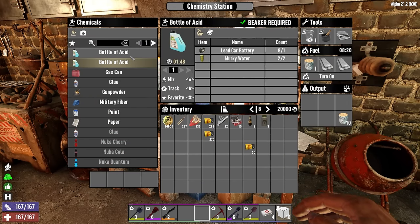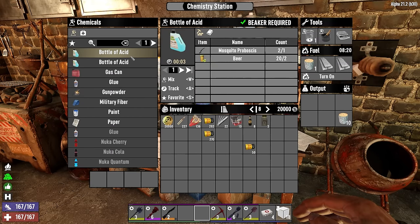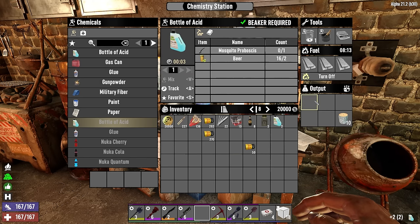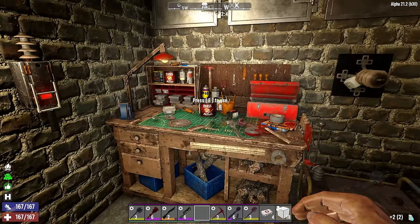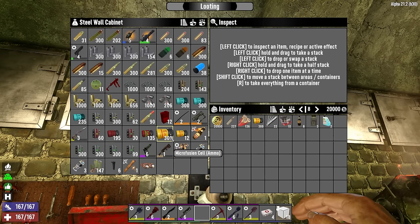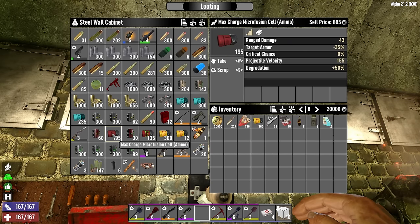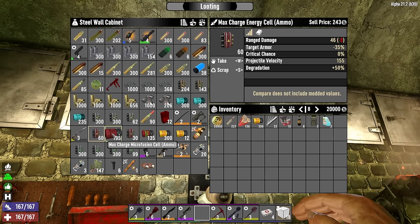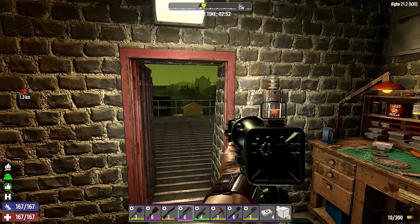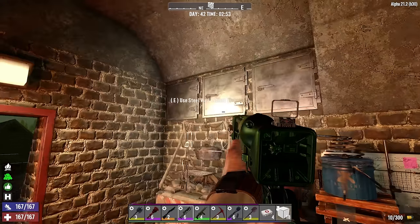We can make acid over here — the recipe is either a car battery and some murky water, or a mosquito proboscis and beer. I could part ways with the two mosquito proboscises I've been saving and smelt those into some acid, but that doesn't really get us much closer to any sort of bulk crafting on microfusion cell ammo. For the most part we have to rely on what we're finding in order to keep that ammo type up. We do have a couple of max charge variants, which are like the HP or AP variants of these energy weapons.